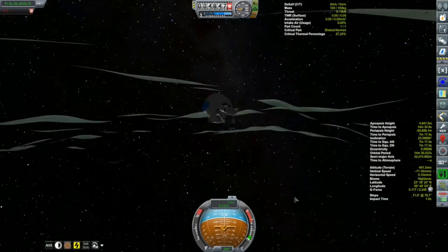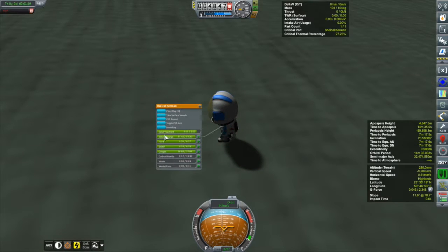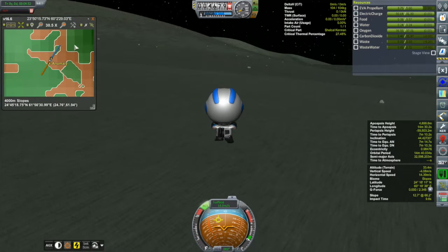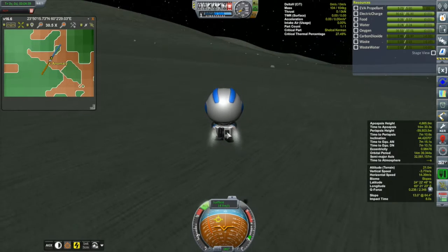The other unfortunate thing is that I don't have an engineer along. If I had an engineer, they could remove science parts from the lander and bring those science parts out to these other biomes — especially the gravmax detector, because this is the first time I've had that down on Minmus's surface. That certainly would have collected some science, but that's just not going to be in the cards. We'll just have to work with what we have.